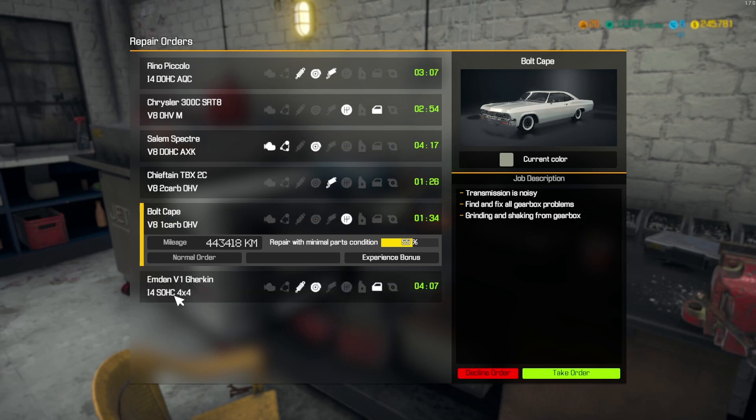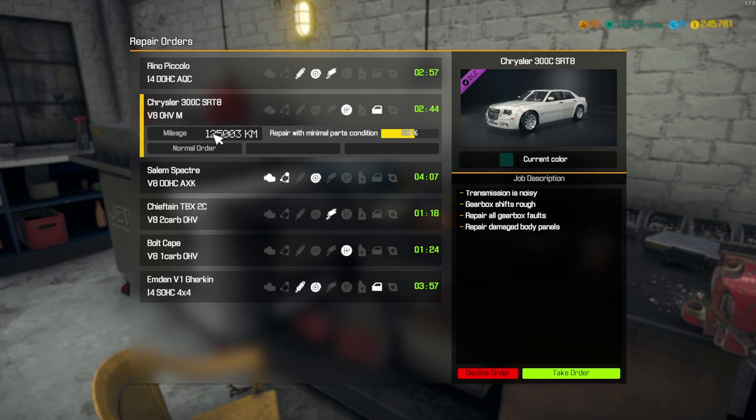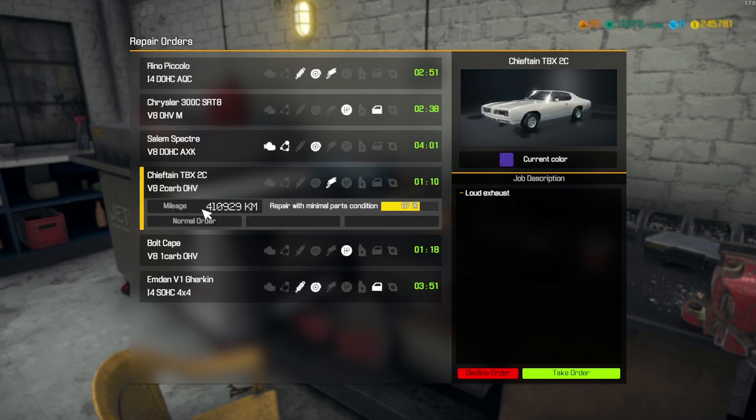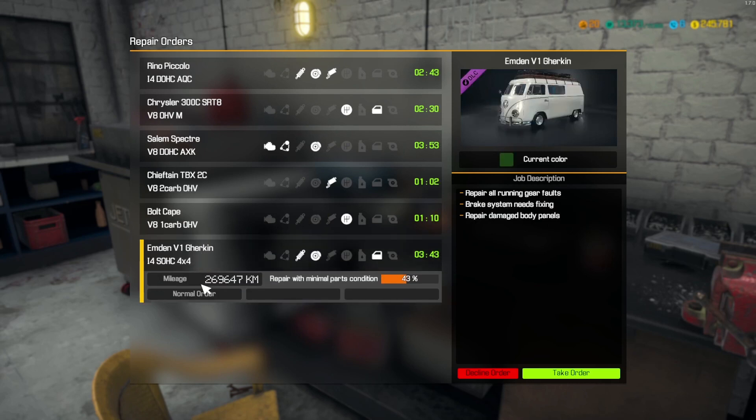Let's see what I want to work on. We have this Renault, a small little car that's basically got issues with handling overall. Got this Chrysler, looks alright. Salem Specter, looks alright. Chieftain, so it's sort of a classic car. Bolt Cape, also a classic car. And we have a winner — we've got a VW bus here basically.